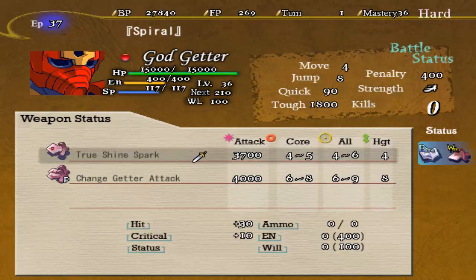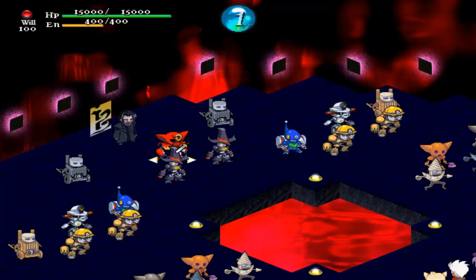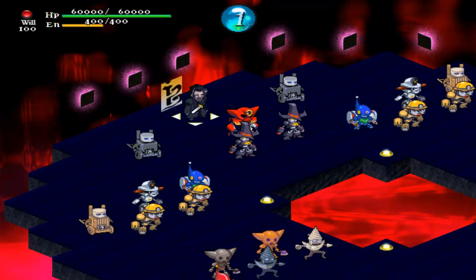It looks like he's a long-range fighter, so if we get up close we can easily take him down. The only thing I'm kind of worried about is that Prevail level 6, so we're going to have to hit him pretty hard.